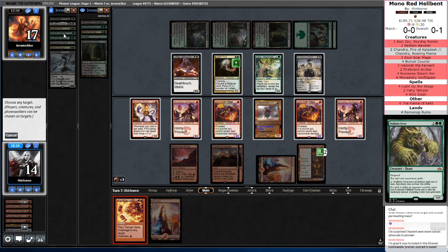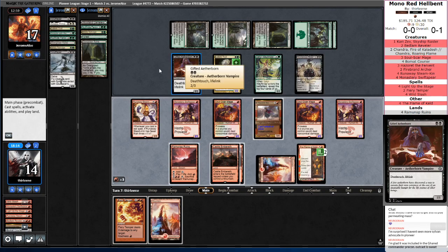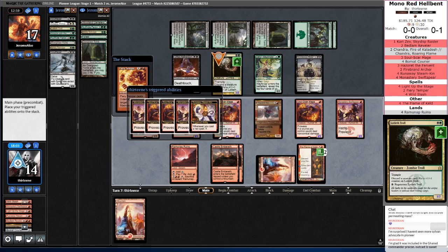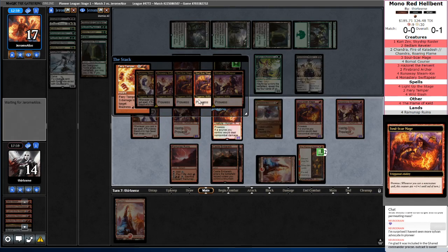Although do they have Lifelink yet? They don't. It wouldn't have mattered — they'd just block with it anyway. It might have made more sense to Wild Slash this so it would be a 0-1 and not be in the Graveyard. I actually really don't care about the Death Touch at the moment. Let's get rid of this guy. If he has enough cards to discard, good on him — we're still going to shrink it.